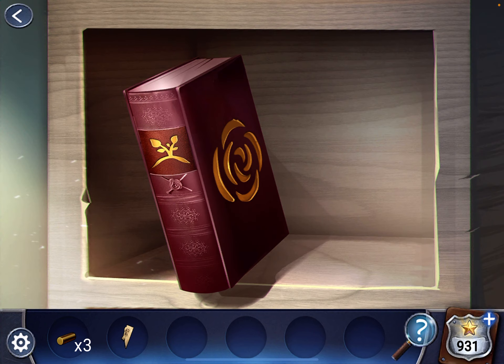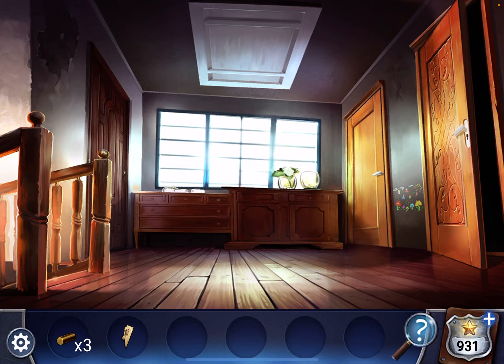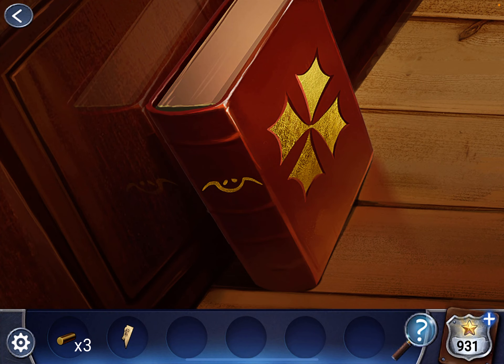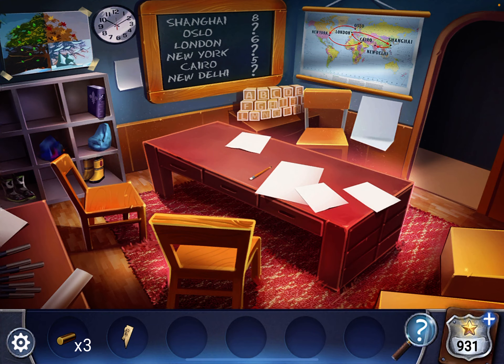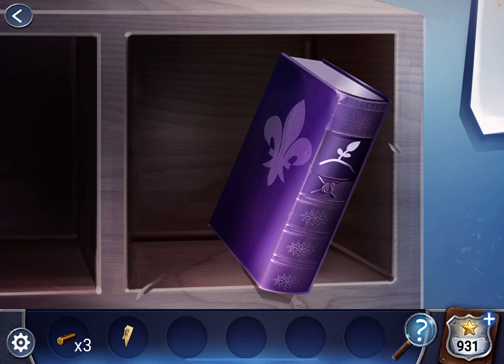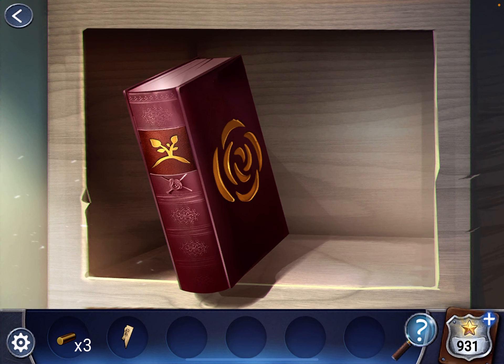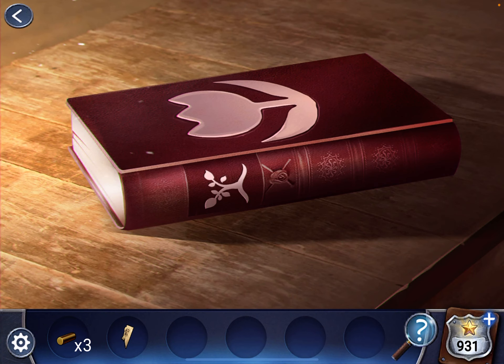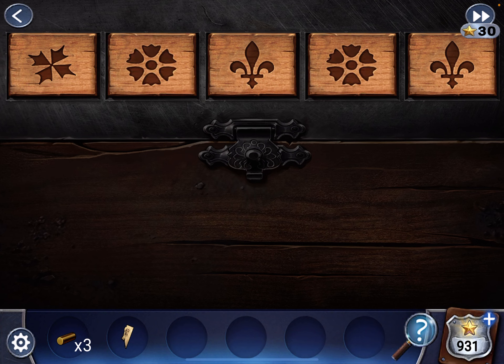If you look at the spine, it shows the phases of a tree growing. So go back down. This is the first one — it's a seed plant. Two seeds planted. This one is the next — the sun is shining on them. And here is the purple one; it's starting to sprout. Pay attention to the symbols on them. And then upstairs we have really growing, and here it's a tree. So if you put them all together, this is what you get from seed to tree.